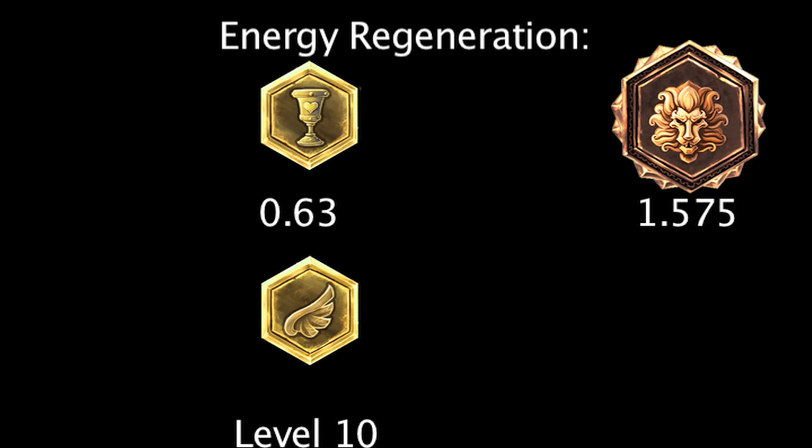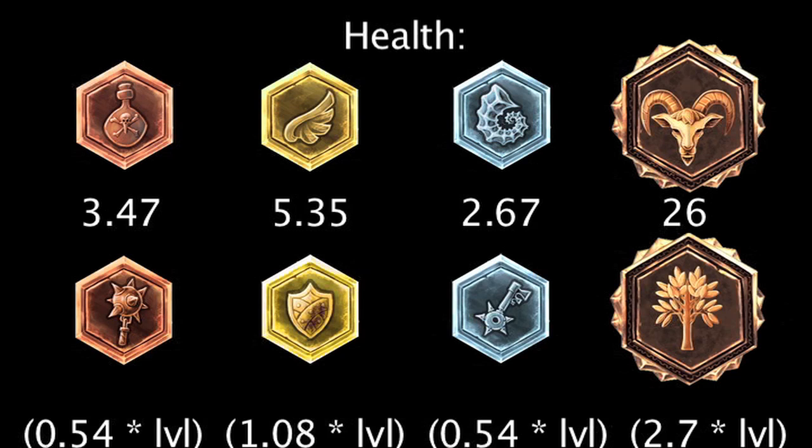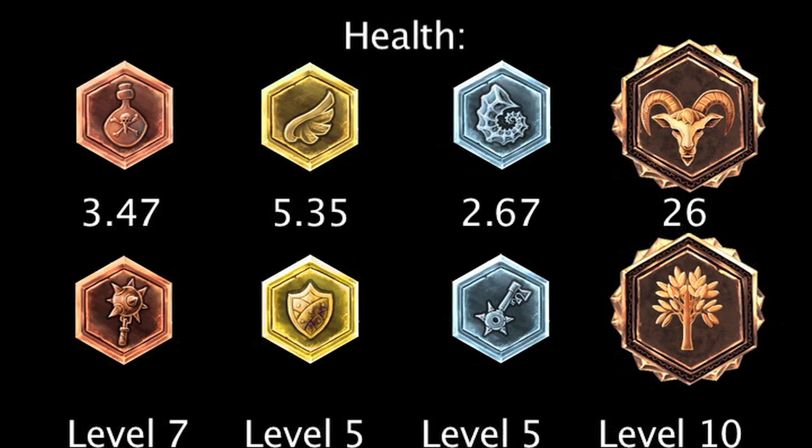Marks, seals, glyphs, and quintessences of health will grant 3.47, 5.35, 2.67, and 26 health. Scaling marks, seals, glyphs, and quintessences of health will grant 0.54, 1.08, 0.54, and 2.7 health per level. The scaling runes will grant more health at levels 7, 5, 5, and 10.